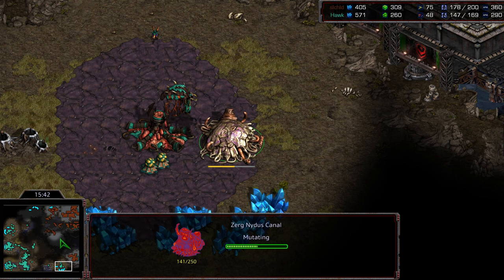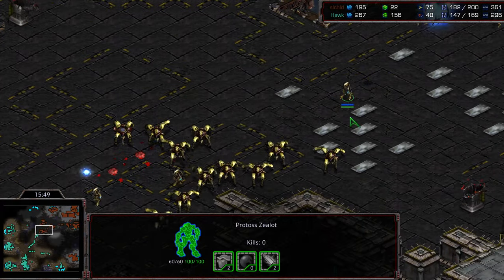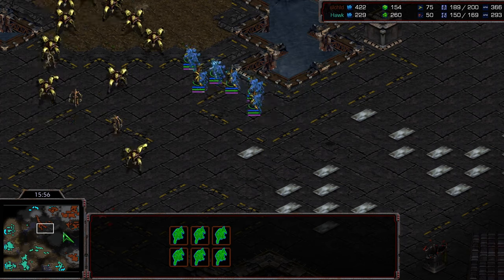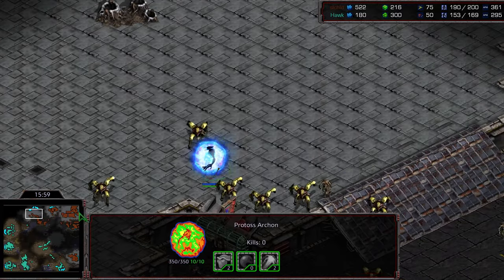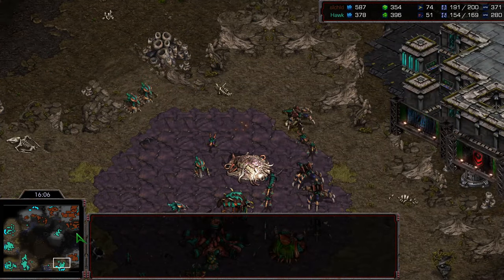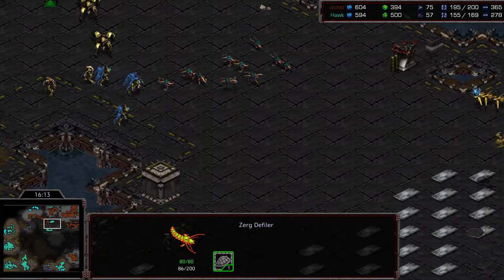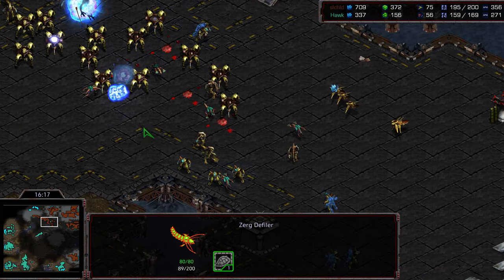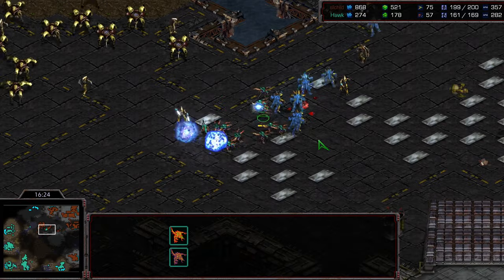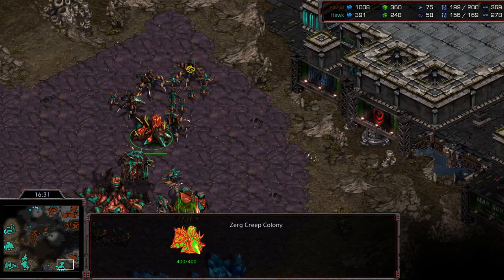At the five o'clock location, Hawk is sneaking in a nydus canal — this could be big trouble, potentially assaulting into Jayun. Zealots are joining the fray, and look at all the energy on these high templar — six high templar moving out. Jayun may be staging up to take the eleven o'clock, but one problem is he's got a lot of distance to cover to defend everything. So lurkers and a defiler are peeking out, and Jayun's army is in the upper left. Two high templar getting picked off — Jayun is honestly lucky it wasn't more, but this is going to be trouble.